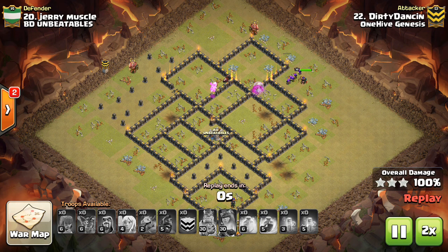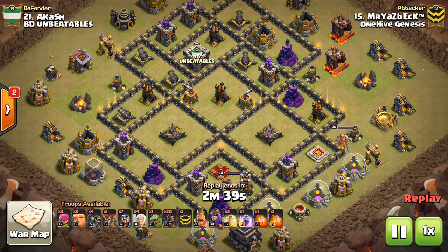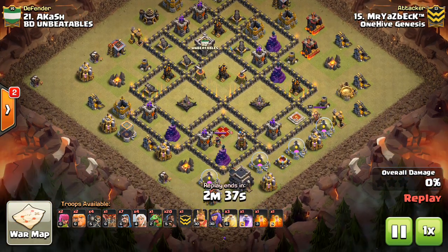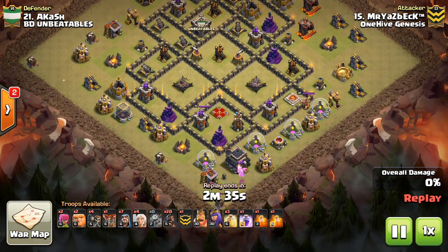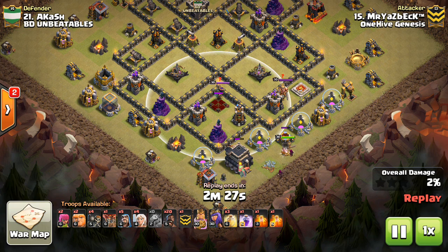Let's look at some more examples and talk through those as well. Nice attack, Dirty Danson. Base 21 here, Mr. Yaz Beck on this one. And once again, the queen is offset — you can see there with only four tiles, your queen is definitely going to aggro her. Sometimes it's a little bit sketchier, but this one: easy queen aggro.